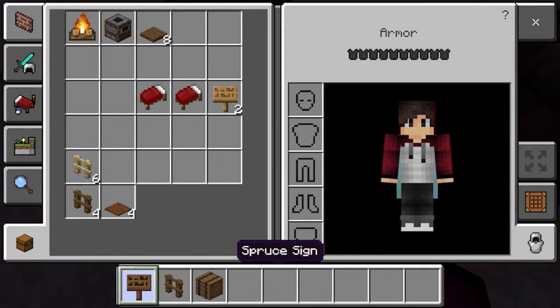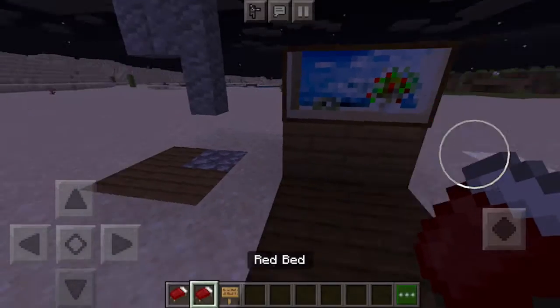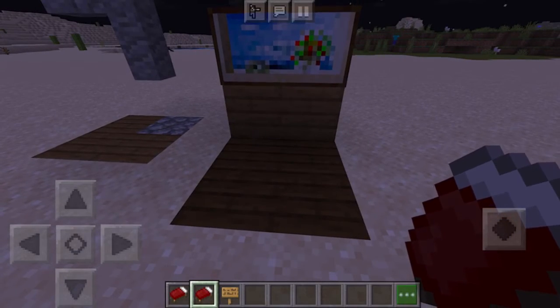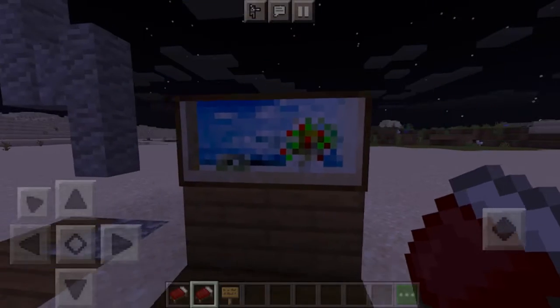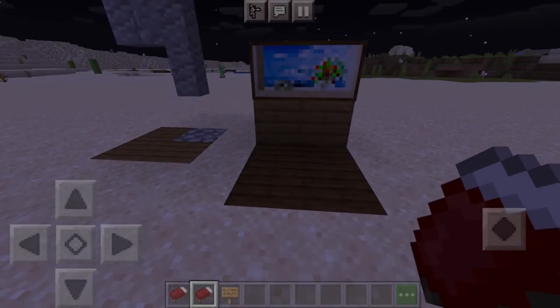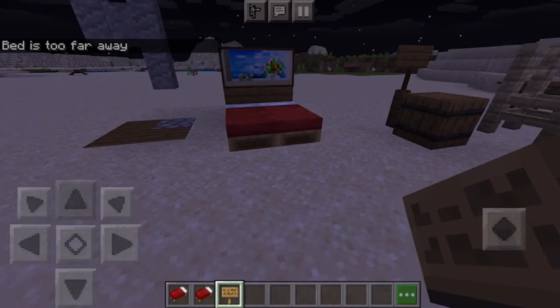Next up we have a really basic decorated bed. It's your average Minecraft bed but it makes it look a tiny bit nicer. You can have a painting on top if you want, but it doesn't really matter. You want to place down one bed, then the other bed.